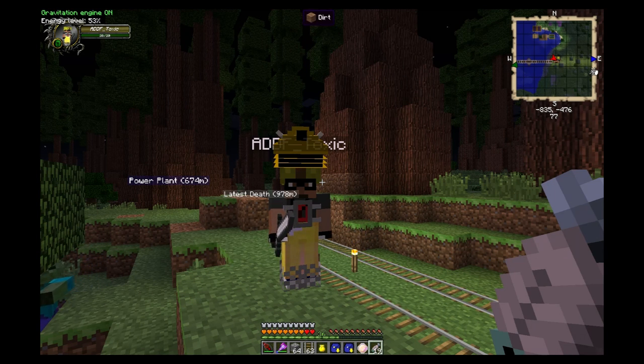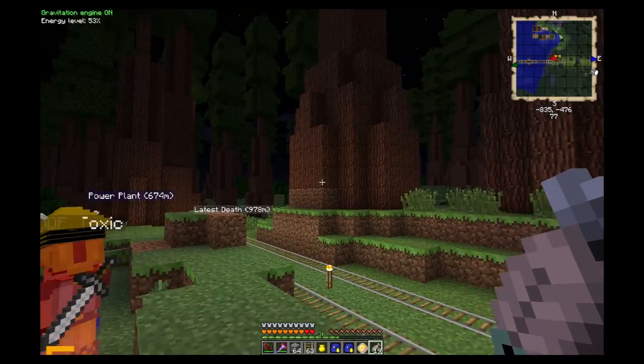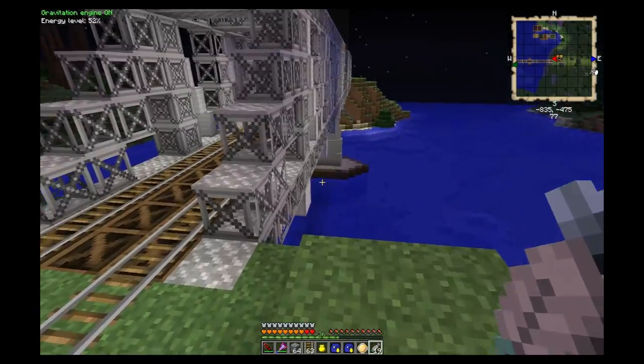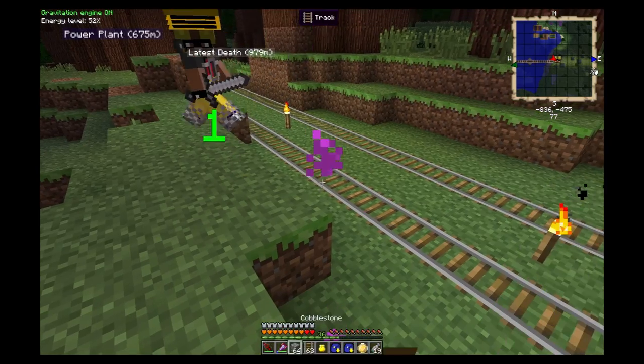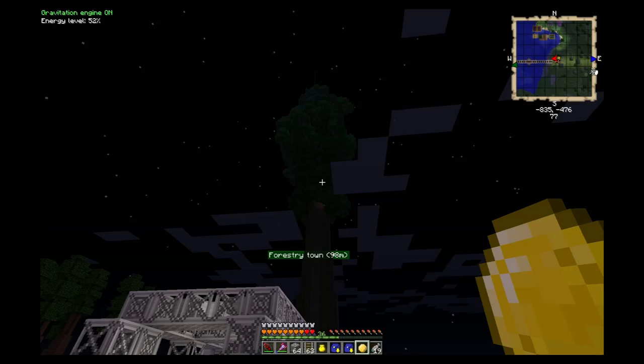Instead of having Yankee's house be the place that produces all of our wood for charcoal and whatnot, we're actually going to move it out to forestry town. So I go through and talk about the design aspect as well as the functional aspect.